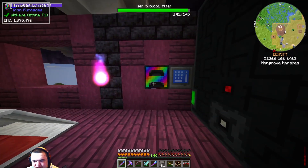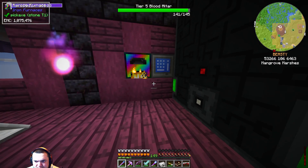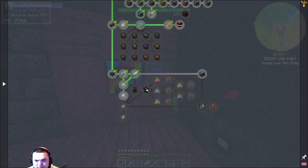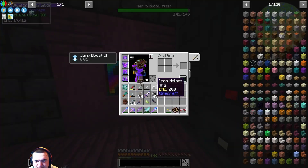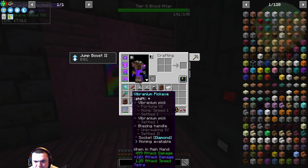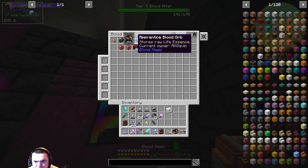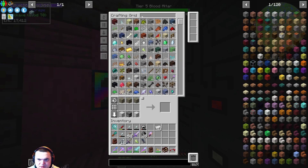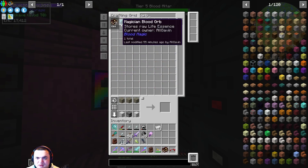Alright, I'm back — I got the Iron, guys. I got 61 Iron. We're just going to smelt that real quick, throw most of this stuff away. We needed two blocks. Let's go ahead and get this up here so we know what we need. Now we just need the Orb — which is the Magician Blood Orb it needs. So that's just going to go right there.